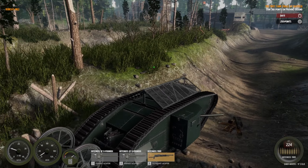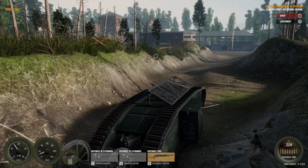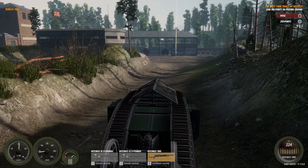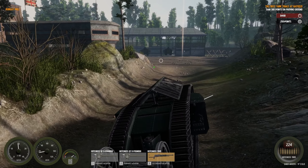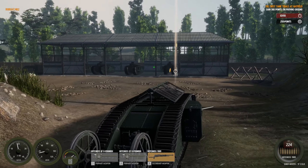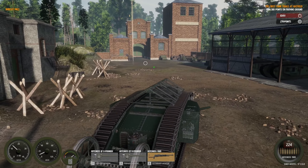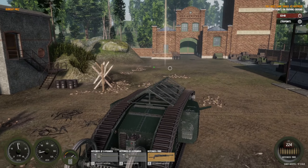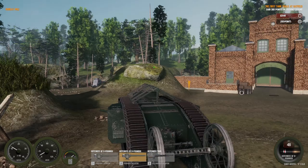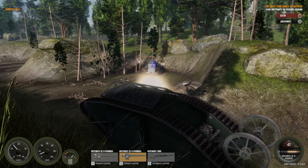Welcome back guys, we are out test driving the Bobcat Mark II, we are almost done. This engine seems far less powerful than the other engine that we had, which didn't say anything about power. It should say something about horsepower on the engines, but this engine was supposed to be faster and better at cross-country, but it seems like it's much less powerful than the other engine.